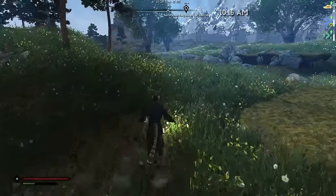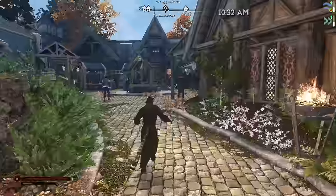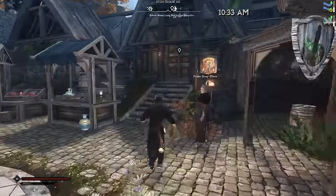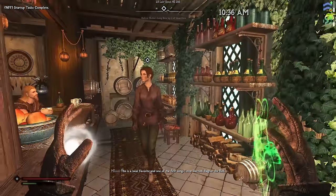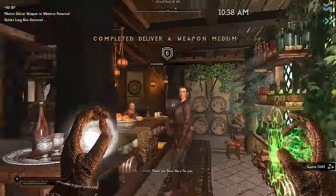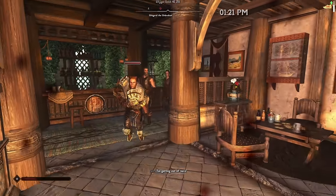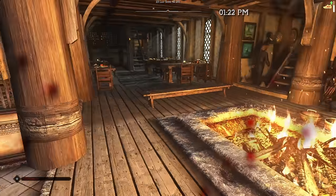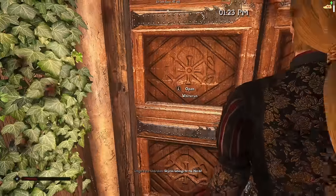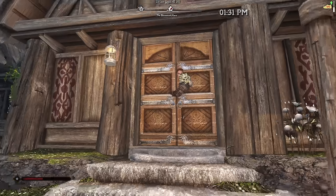Very quick Khajiit coming through — everyone get out of the way, couriers coming through! We find Hulda and deliver the bow. Mission accomplished. Then — why is Uthgerd trying to kill us? Oh wait, this is the playthrough where we bought her house and hiked up her rent. And she's somehow stuck in the door.